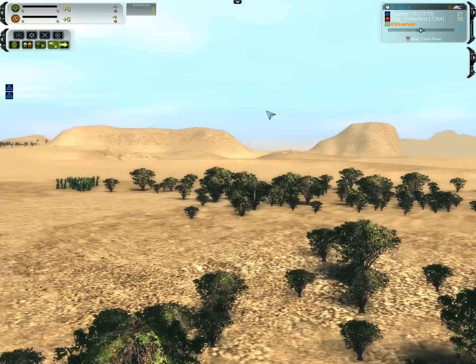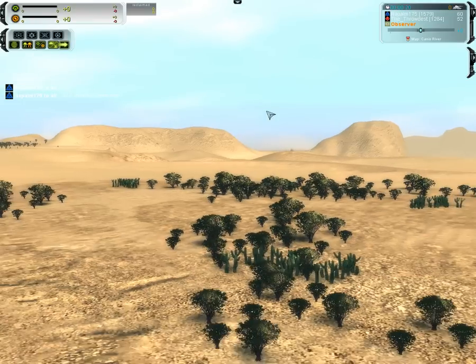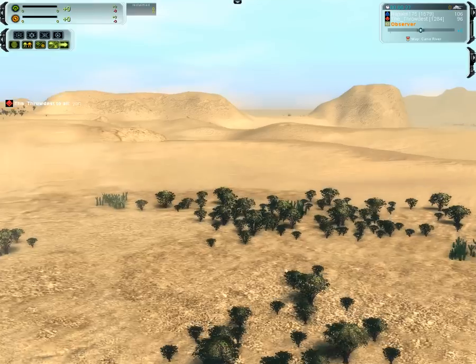Hello and welcome to Canis River. The skies are nice and blue and beautiful in this place. We've got a game between Napalm and Throdist — AEF versus Cyber.